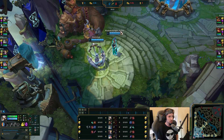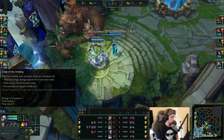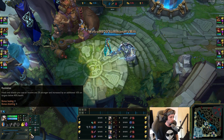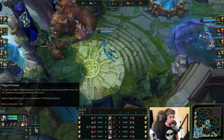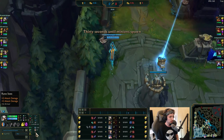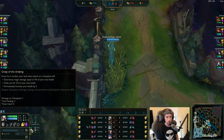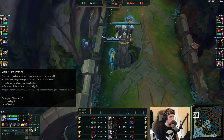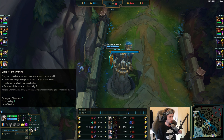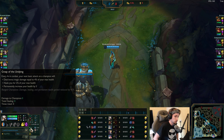This Camille player likes to run Grasp runes. He takes Grasp with Shield Bash, Bone Plating, and Revitalize, along with Magical Footwear and Biscuit Delivery, with 2 points into AD and 1 point into armor. This is probably the best rune setup you can go for right now on Camille — it's what I run myself. It's pretty consistent and works very well for the laning phase, where it shines the most. You can proc Grasp like every single time over and over again during laning.